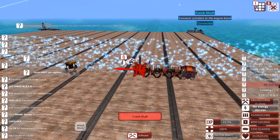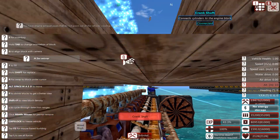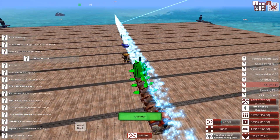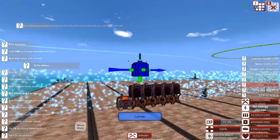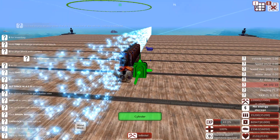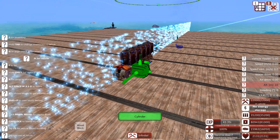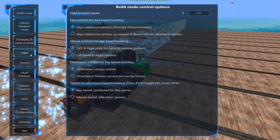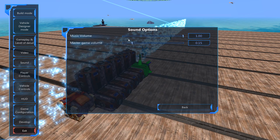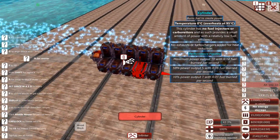The cylinders have a trumpet part and the crankshaft has a bullet-like part. You want to get the trumpet part of the cylinder into the crankshaft. After doing that, you should have them all connected.